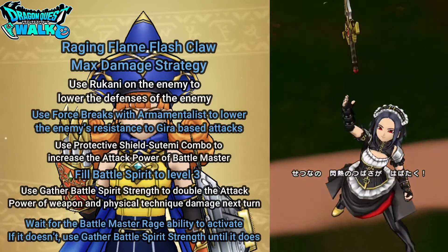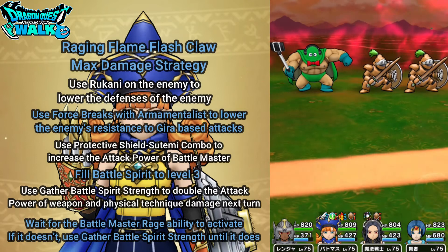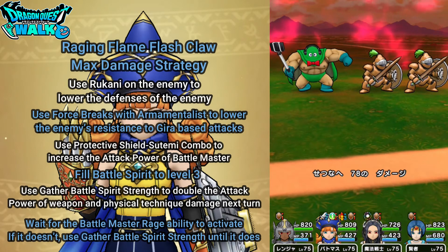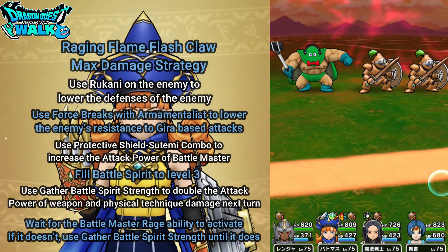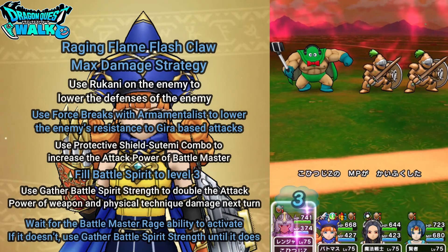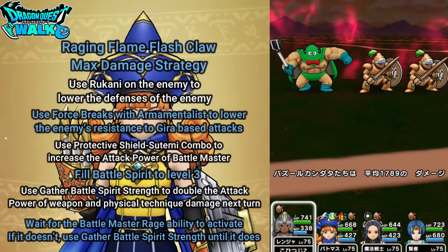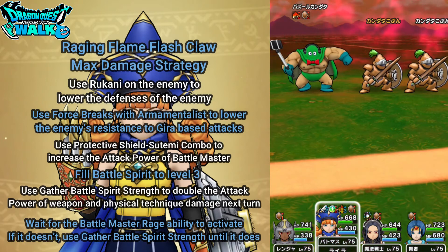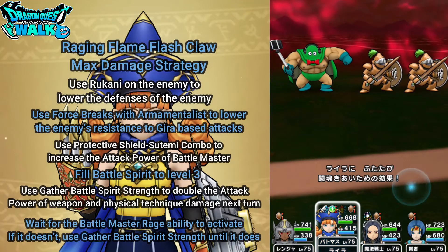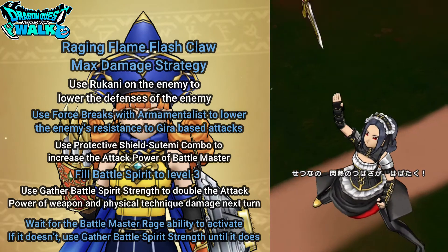Here we go. Force Break — yes! Next turn, if I get a Rage, I'll definitely attack Kanata to see how much damage I can do. I'm hoping for something over 15,000, hopefully even more. And it would be even better if I actually critted the attack as well. I was not able to get a Rage, so I'm just going to use Gather Battle Spirit again. Then I'll attack this minion here and heal up.